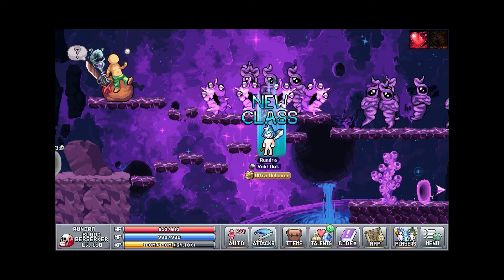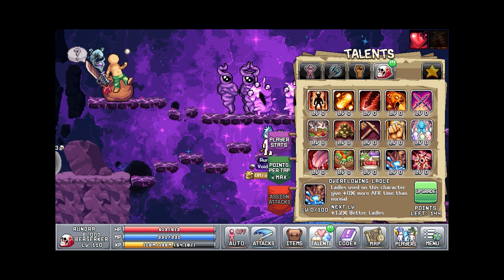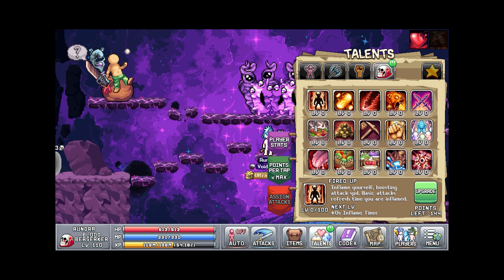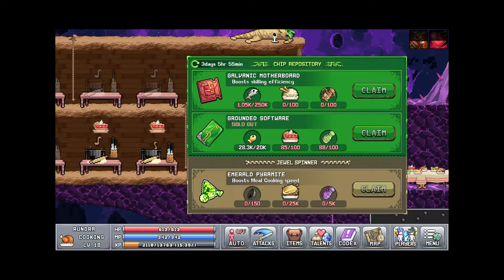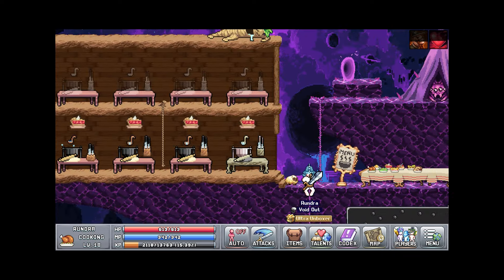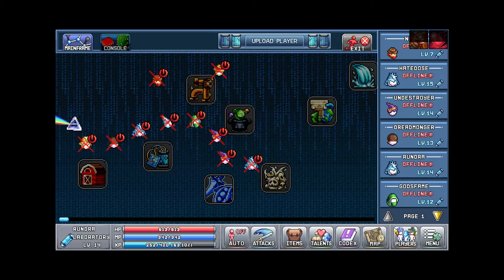I ended up getting my Blood Berserker. Also I did end up killing those crystals and it took me like 20 minutes — I didn't get anything from them though. But it's actually pretty good to zerg them to get your elite class because it's pretty good money; it gives you like eight dementia per class.